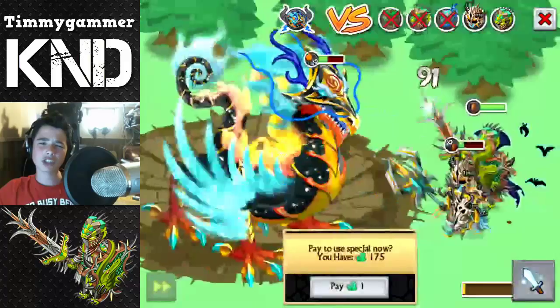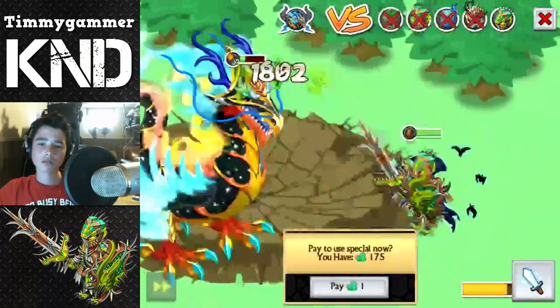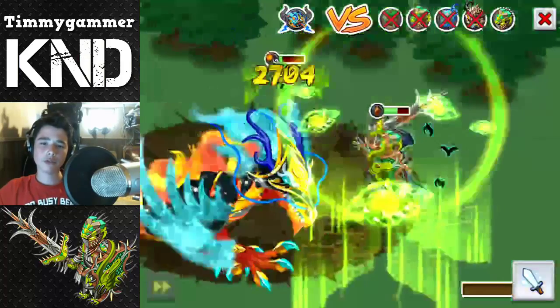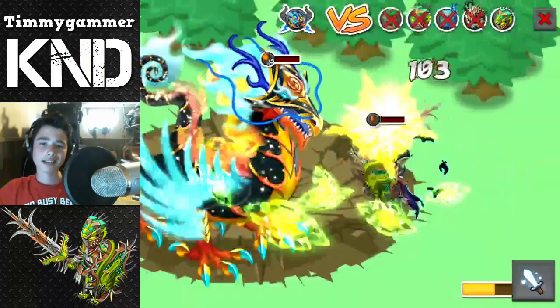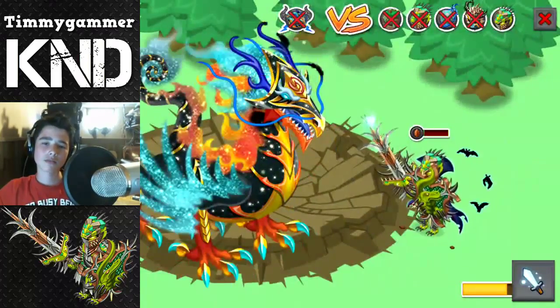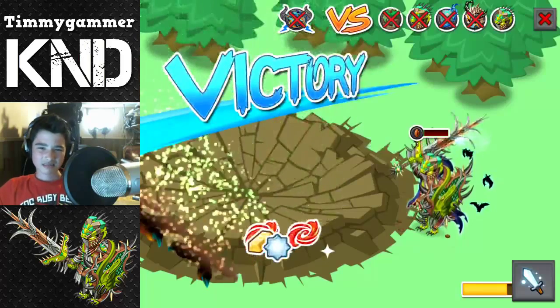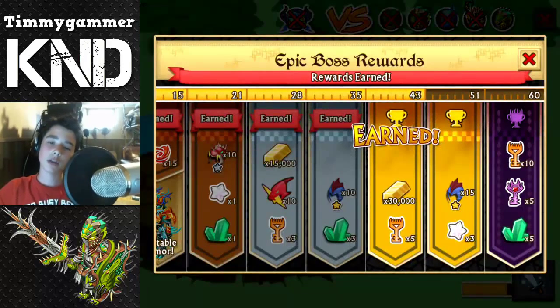We've done half damage to the epic boss. I think we're going to be able to defeat him — he's almost down. And we defeated the Cosmos Dragon for the 43rd time!